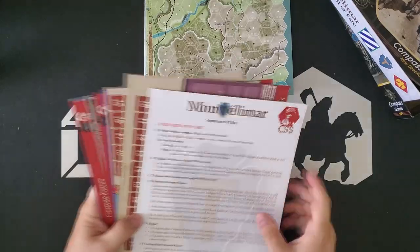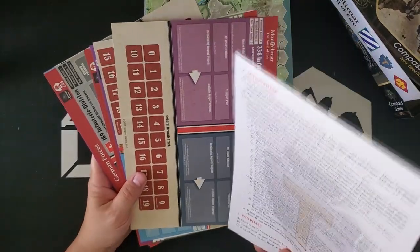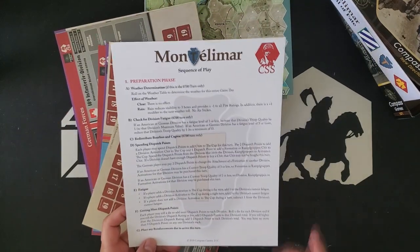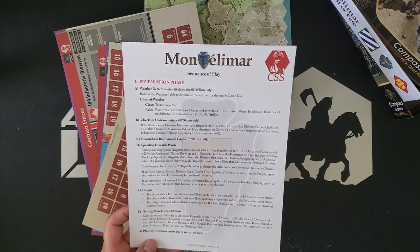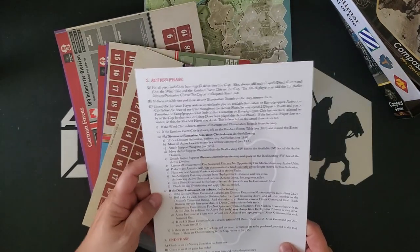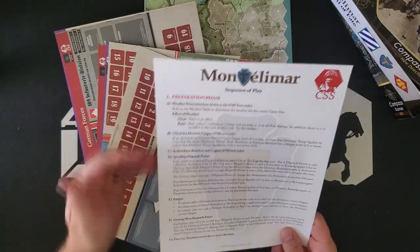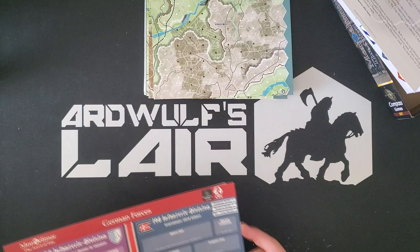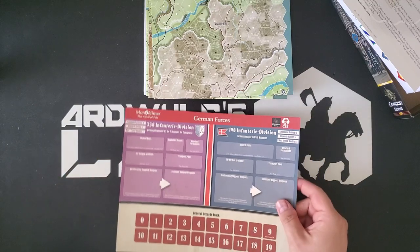Here we have some play aids on a pretty thick satin finish stock. This is the sequence of play. I don't expect you to need to refer to this once you have a few turns under your belt. The vast majority of things in this system happen in the action phase, and this is all preparatory stuff for that. So we also have the — I'm going to call them divisions, even though they're not necessarily divisions — displays.